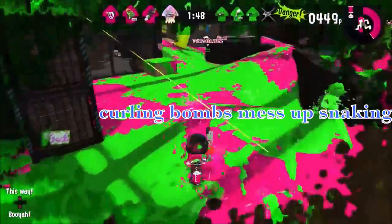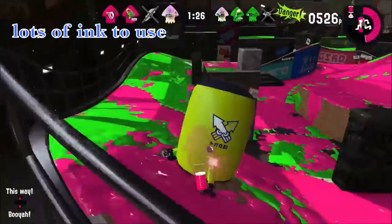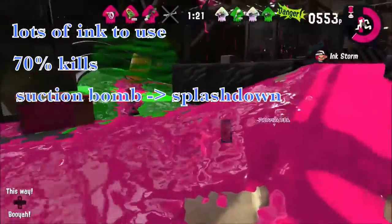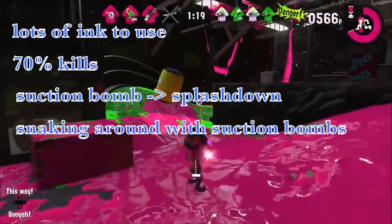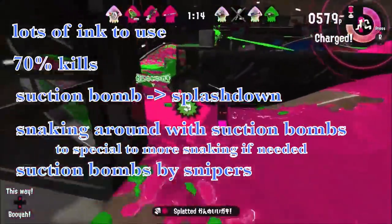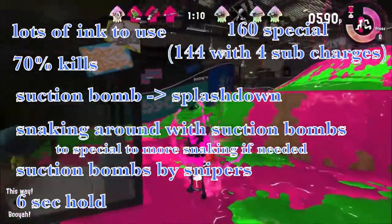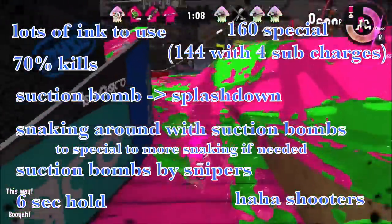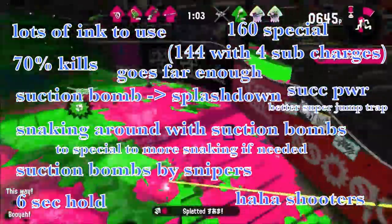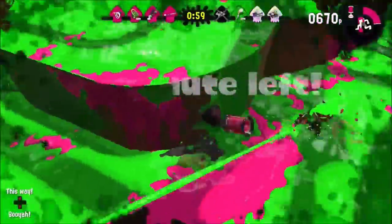Let's review all the options this weapon has: huge ink efficiency with no charges, 70% charge kills, suction bomb and splashdown combination, snaking with suction bombs plus splashdown and more options, charge denying, an absurdly long charge hold, 160 special charge, outranging most common weapons, suction bombs, super jump trapping, and reaching most areas from camping positions.